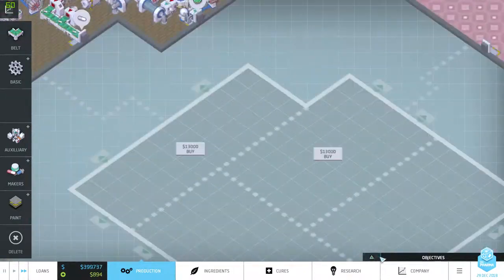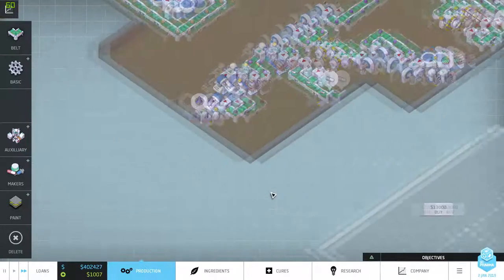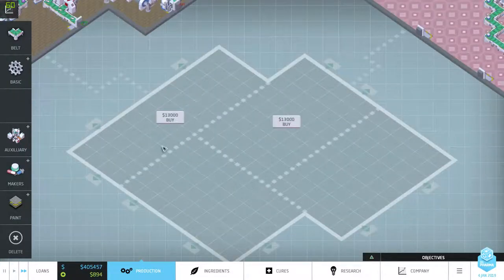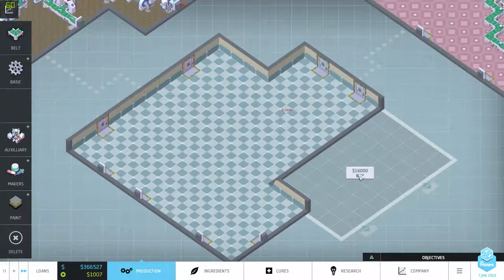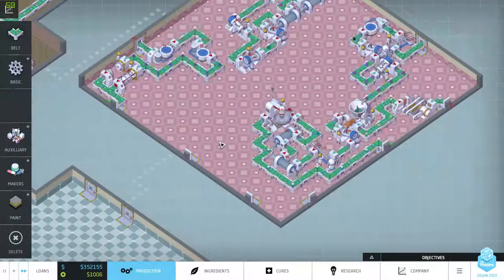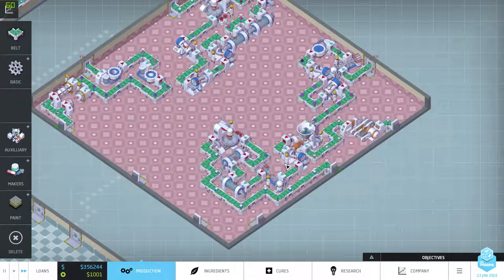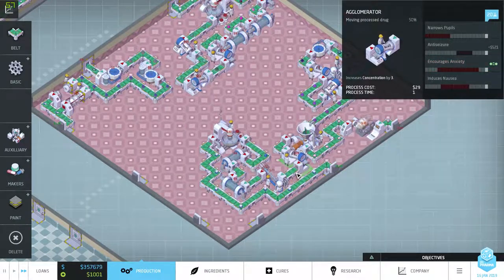I can start the next map, but it might be better if we do that on the next episode, or I'm just gonna mess about here a little bit more. So I'm just going to buy these little plots so we can start another factory here, and I know that we can streamline this one — I'm very certain we can do that.